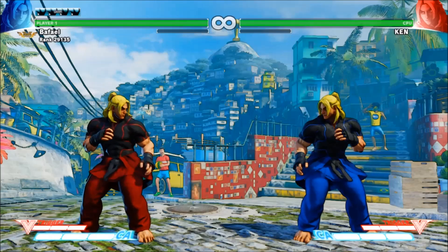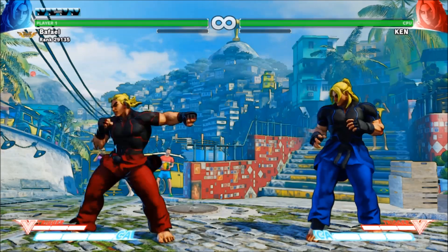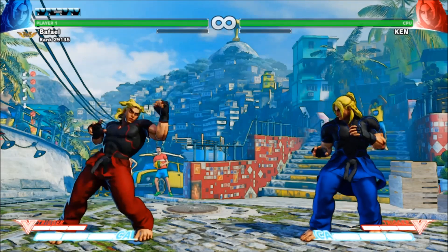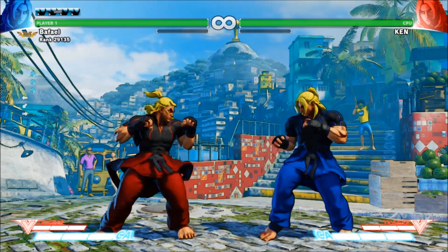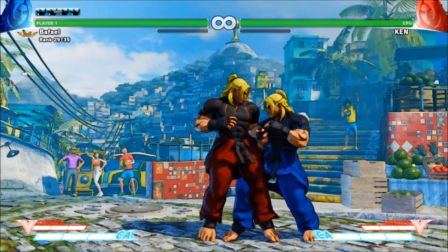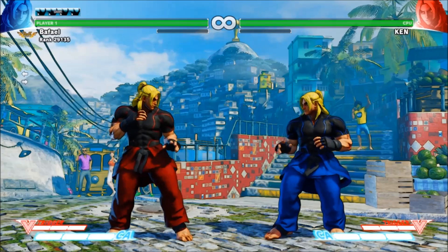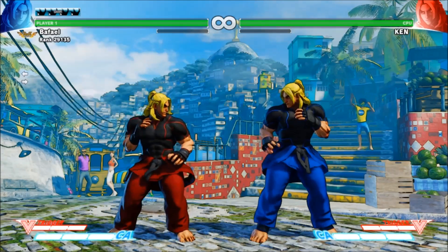Simply hitting these buttons by themselves will give you your most basic attacks, generally referred to as normals. Your set of normals entirely changes while crouching, so every character universally has at least six standing and six crouching normals. Heavy normals tend to have the greatest range and damage, while light normals tend to come out the fastest and have the least risk associated with them. Medium normals tend to strike the balance between the power of heavies and the speed of lights, and are generally the most combo friendly.